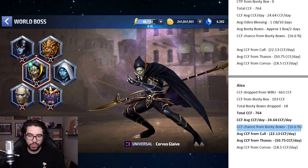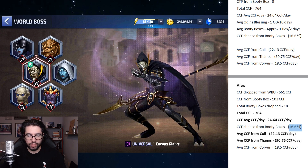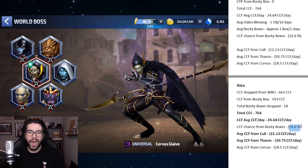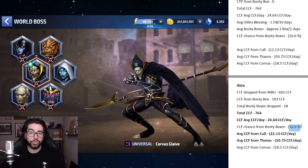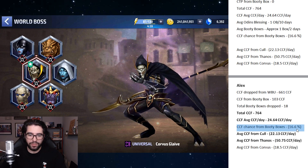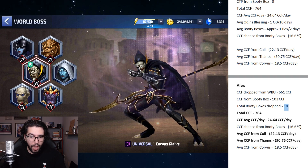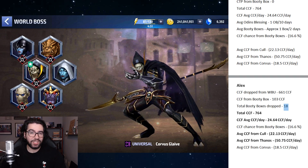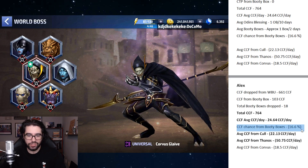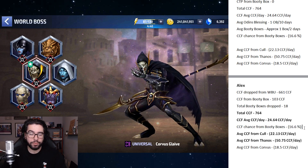My CCF chance from booty boxes was actually quite high at 16%. For most players it's closer to 10%. The higher you go in world boss ultimate, the more CCF you'll get from a booty box. On average each booty box was giving me about 40 CCF. Getting almost 20 booty boxes a month means about 2 CCF-containing boxes — nearly 100 extra CCF just from playing stage 50 versus stage 20.